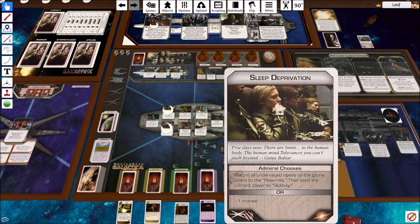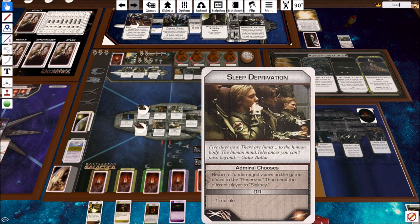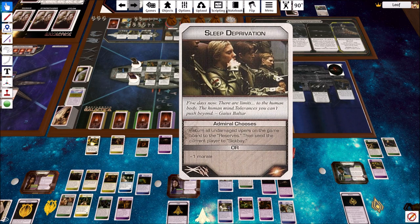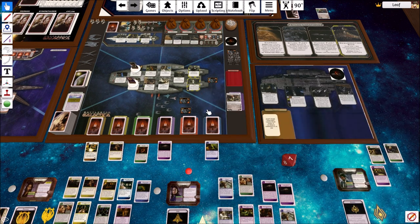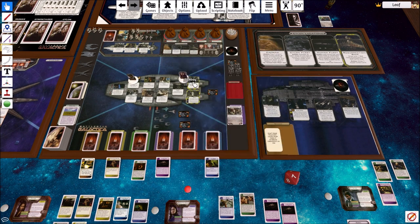Crisis: 'Sleep Deprivation - Admiral chooses: return all undamaged Vipers on the game board to reserves and send the current player to sickbay, or minus one morale.' That's not pretty. Morale is also something we don't want to mess with, though we do get a jump prep and could try to force a jump. Tom Zarek would probably take the sickbay option - all undamaged Vipers will go to reserves.